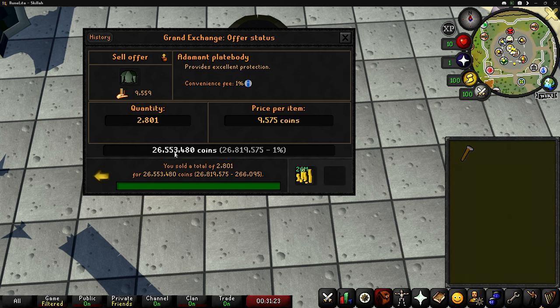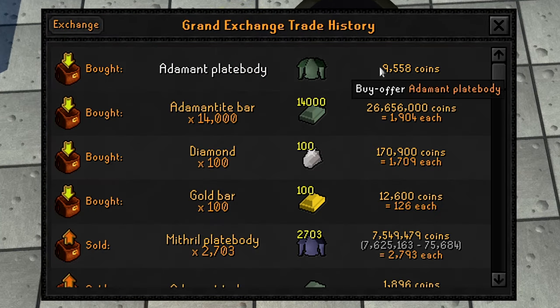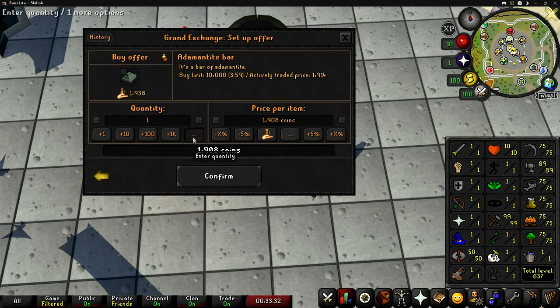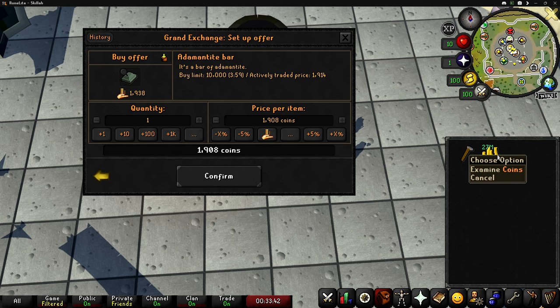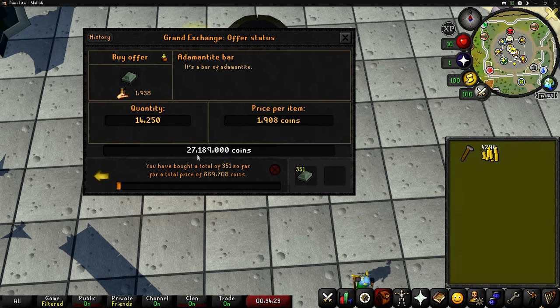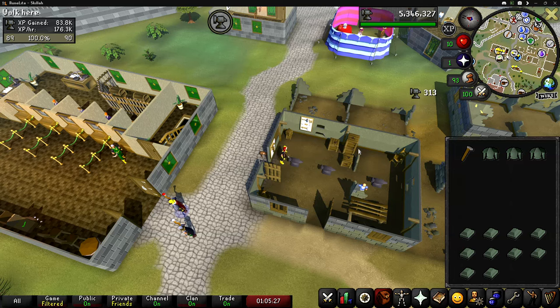Even though we only need 1,370 bars for level 90, the price on adamant bars is really low right now, so I'm going to put in an offer for my entire cash stack to stock up for the future. With our cash stack we can buy 14,250 adamant bars totaling about 27.2 mil — and at this low price they're already buying.